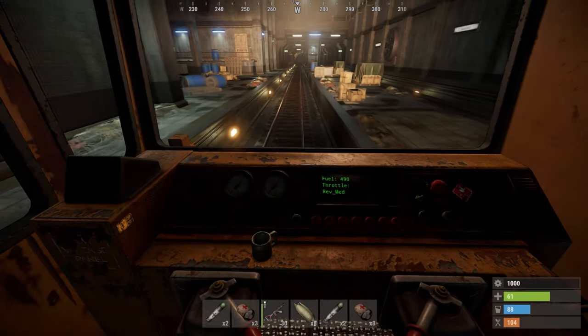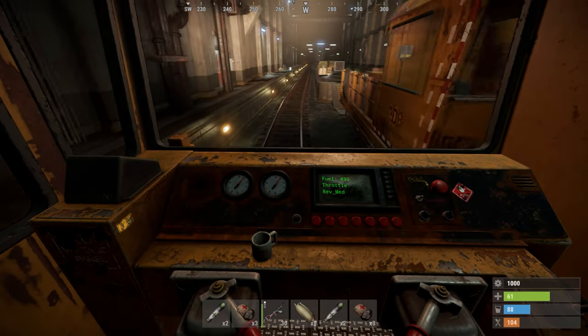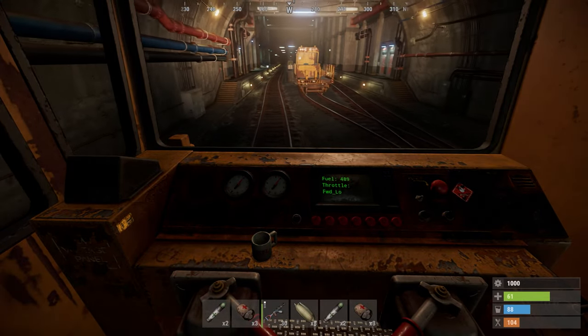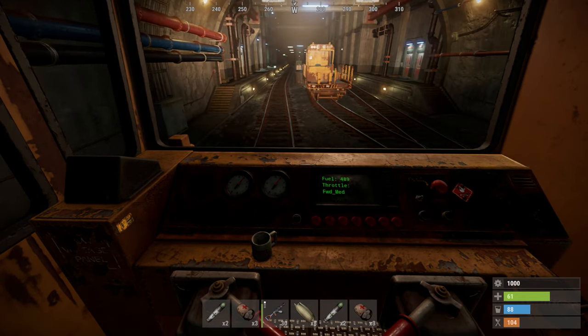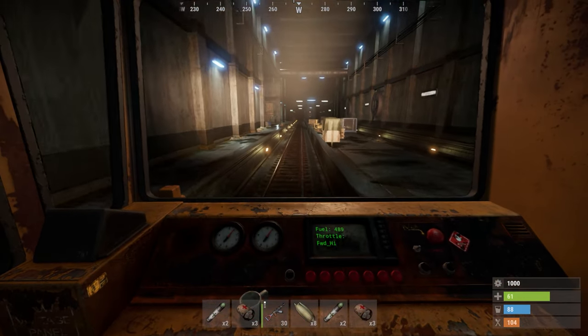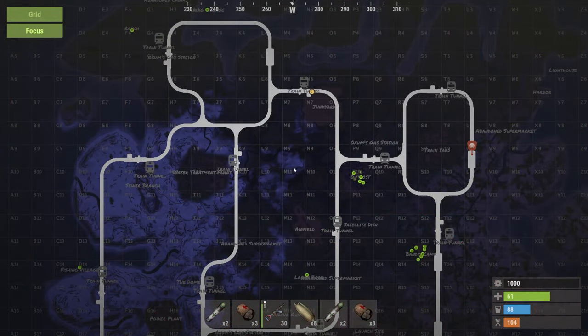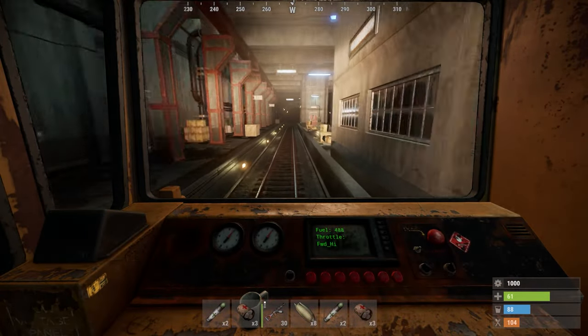There are seven throttle positions. Zero is your neutral position, which indicates that you should be stopped or stopping. Then you have forward-low, forward-medium, and forward-high, which indicate that you're moving forward at the specified speed. And then finally, rev-low, rev-medium, and rev-high, which indicate that you're going to be moving backwards at one of those defined speeds.